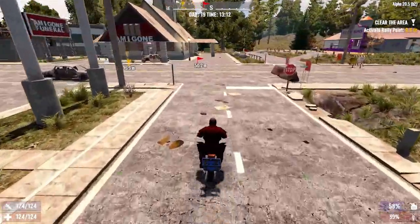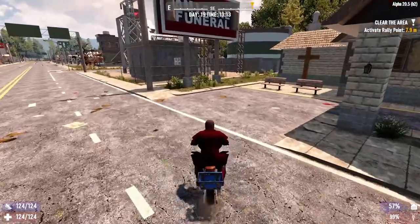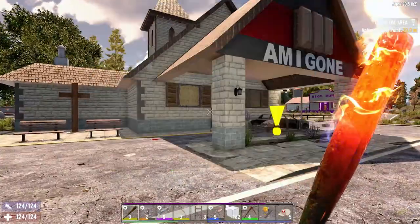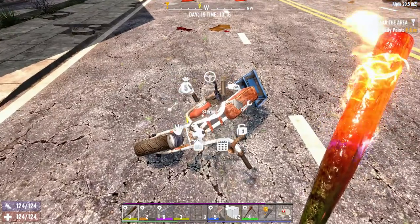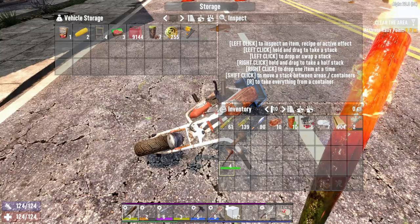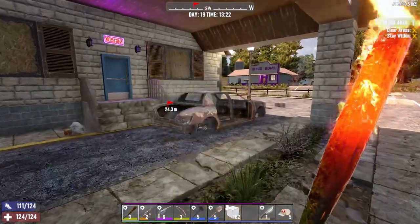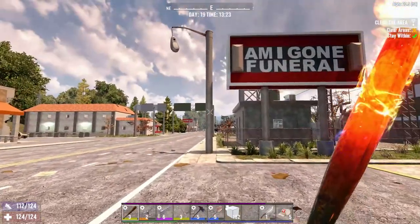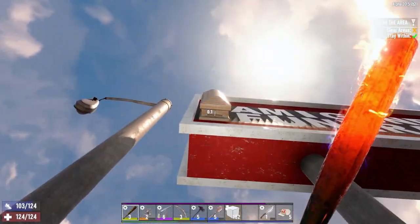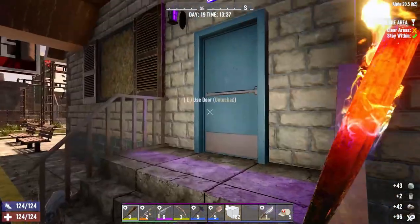It's a funeral home here — actually, that's cool. We can loot a lot of coffins, which I think used to have a lot of ammo. I'm not too sure if that's true anymore. Let's put some stuff in the bike. Close the door — that's funny.